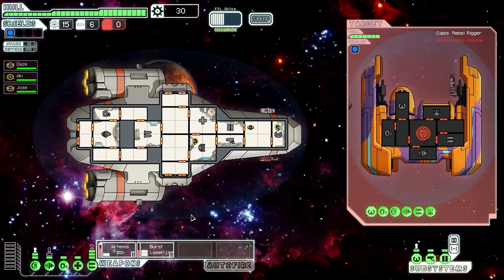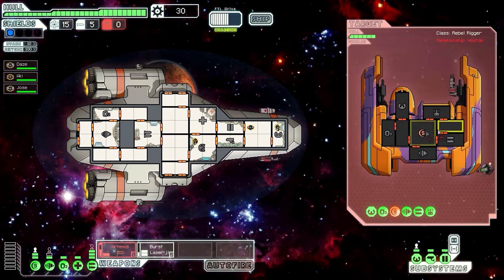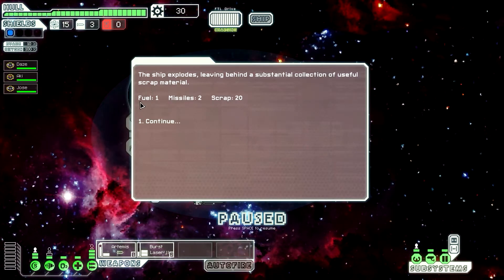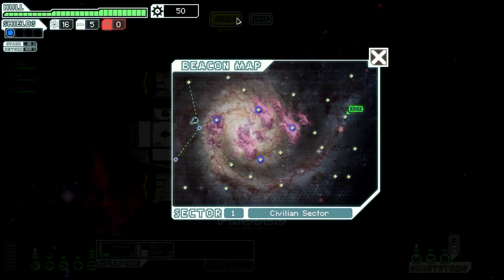I'm wasting missiles here like crazy, but their shields are down. Let's get their weapons and their oxygen. We basically destroyed them. When you destroy a ship, you get different things — this time I got fuel, missiles, and scrap. Since they didn't hit my hull, I still have full health.